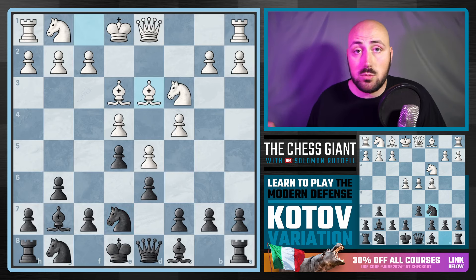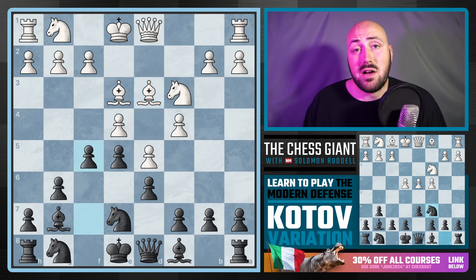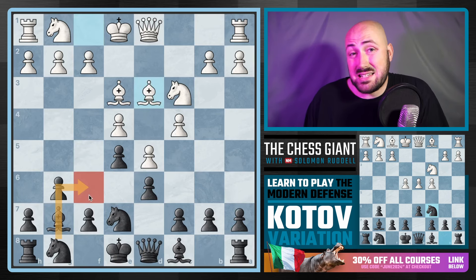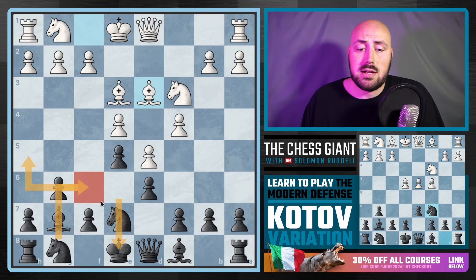Statistically speaking, White will play Bishop E3 and look towards a D5 push. In this case, I personally like F5 — just going crazy. We're playing F5 and then Knight F6. In the King's Indian Defense, you throw the Knight out pretty quickly and then at some point play Knight H5 or Knight E8 to help the F7 pawn push to F5. But in this case, we just do it right away and keep developing.